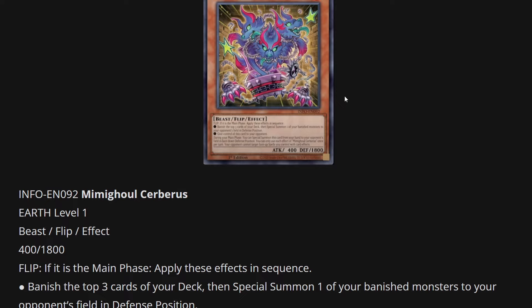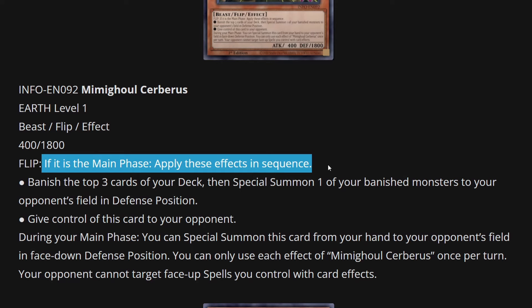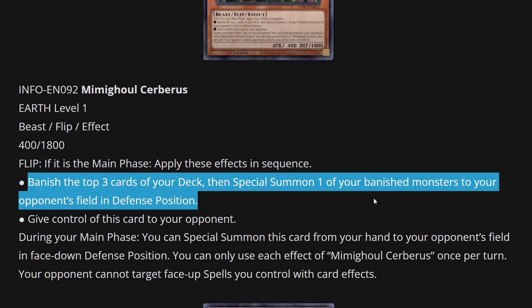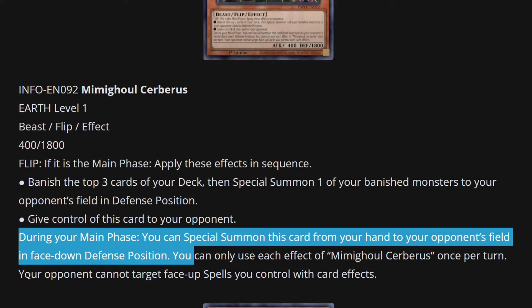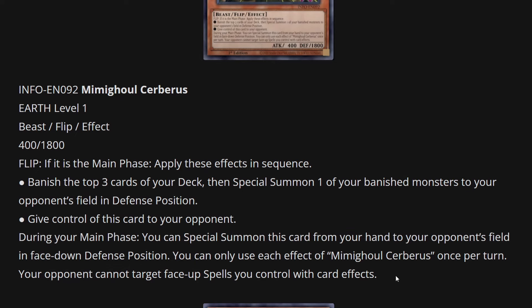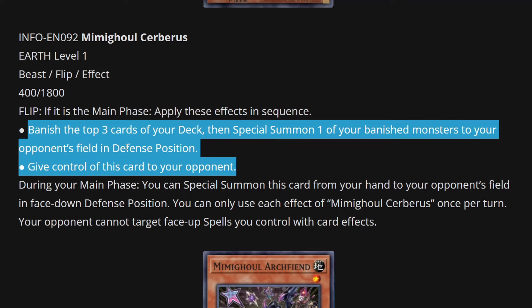Next is Mimigold Cerberus — again, the art is great, really going with the theme of a chest with potential loot, baiting your opponent and giving them something they don't want. It's a beast flip effect monster with 400 attack and 1,800 defense. Flip: if it is the main phase, apply these effects in sequence — banish the top three cards of your deck and special summon one of your banished monsters to your opponent's field in defense position. Then give control of this card to your opponent. During your main phase, you can special summon this card from your hand to your opponent's field in face-down defense position. Also, your opponent cannot target face-up spells you control with card effects, which is relevant while you have it on your side. You're essentially filling up your opponent's board with face-down monsters they don't want to flip.